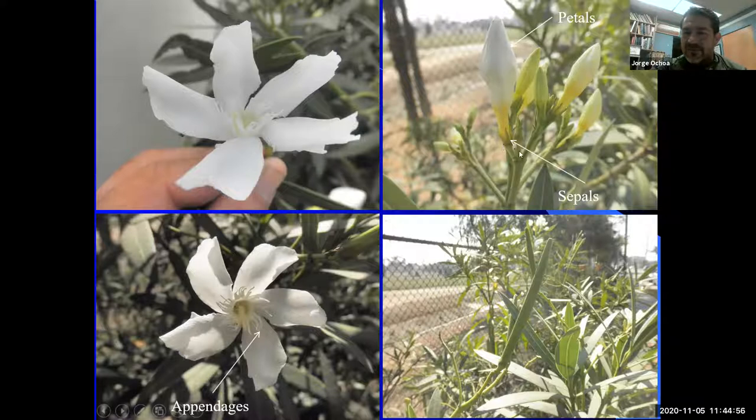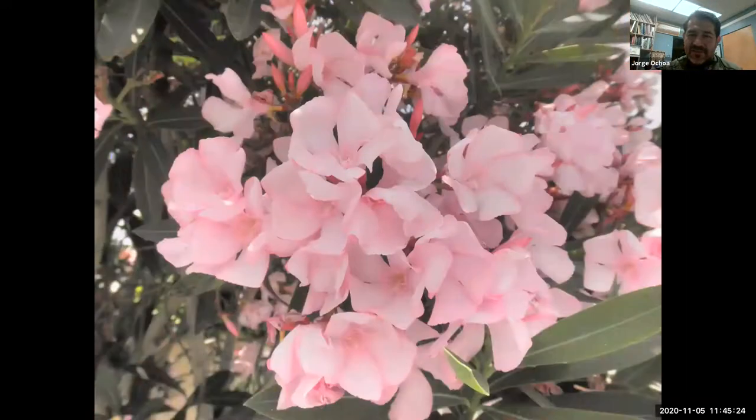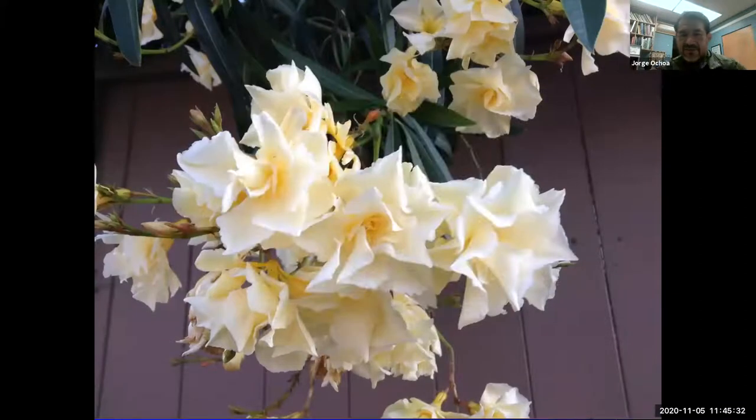Oleander is very, very toxic. A regular human can die if they consume a single leaf. There have been many incidents of children being poisoned by using oleander sticks to roast marshmallows at camp — that is enough to put a child in the hospital. Do not eat it. Here is the beginning of the flowers — petals in yellow, floral tube, and sepals. Here is the open flower, and in oleanders we have some appendages extending from the floral tube. Here is the fruit — most people have probably never seen it — the dry fruit of the oleander that will eventually open and release seeds.